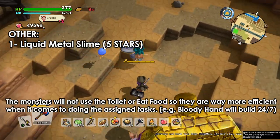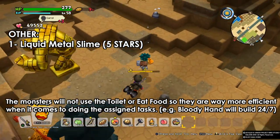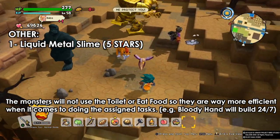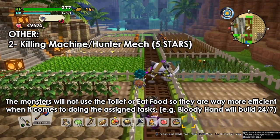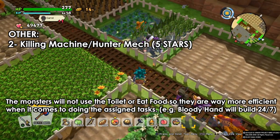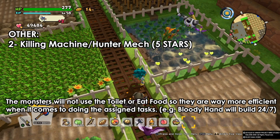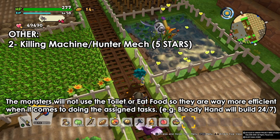The liquid metal slime is really amazing for gratitude hearts, especially at the beginning — they give you 100 hearts whenever you catch them each day. You can leave the island and come back to reset without sleeping a whole new day. Finally, the killing machine is amazing for farming — they can cut a bunch of crops at the same time. I can't emphasize enough how efficient they are for farming. Have them instead of the regular human farmers with the straw hats and you'll be good to go.